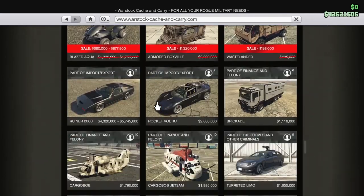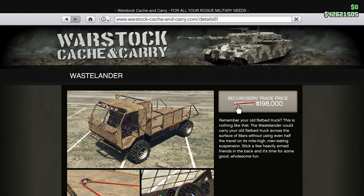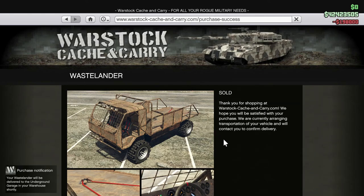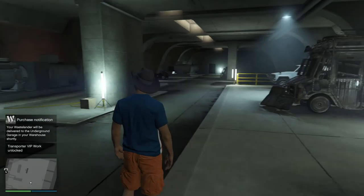You go down here. Already have it, already have it, gonna get it. Look at this — from $500,000 roughly, 60% off. Already have the trade price — less than $200,000. Remember the old flatbed truck? This is nothing like that. The Wastelander could carry your old flatbed truck across the surface of Mars without even using half the travel on its mile-high man-eating suspension. Stick a few heavily armed friends in the back — it's time for some good, wholesome fun. And we're buying this, and I know right where it's gonna go — right there.